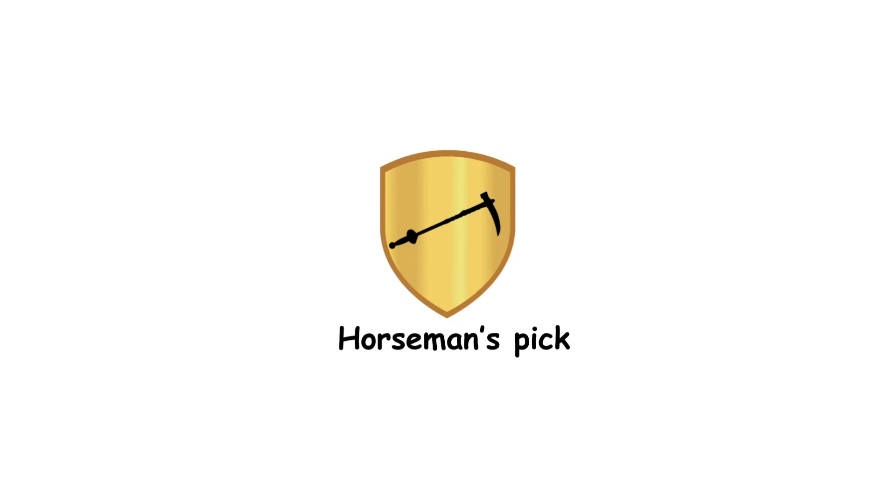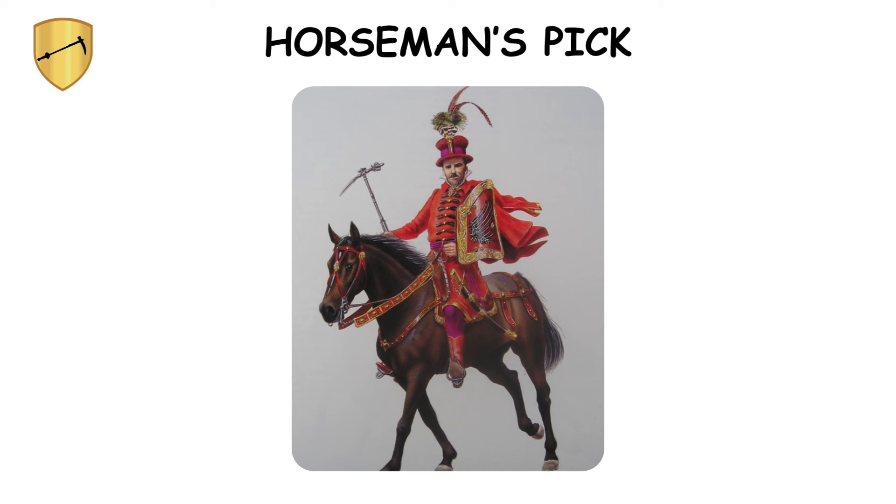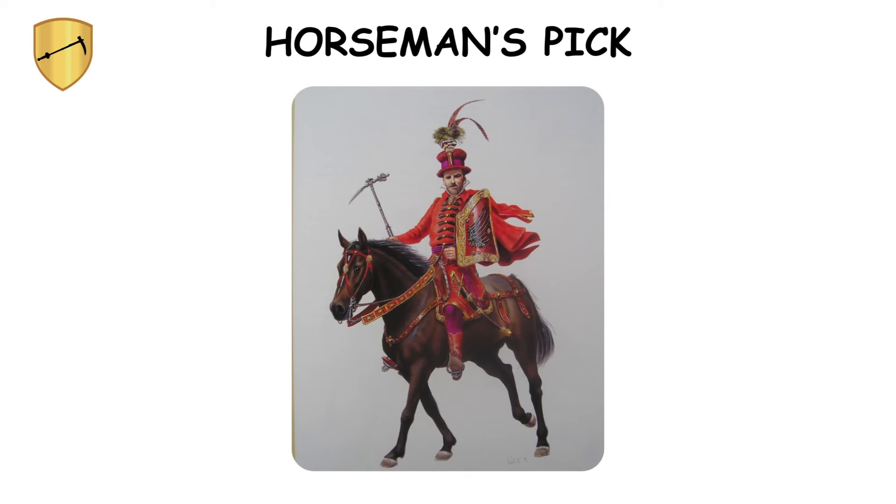Horseman's Pick. The horseman's pick, a weapon of Islamic origin, featured a dual-purpose design with a long spike and a hammerhead. This configuration allowed cavalry, and later infantry, to dent or break enemy armor with the hammer side, while the spike could pierce through plate armor.